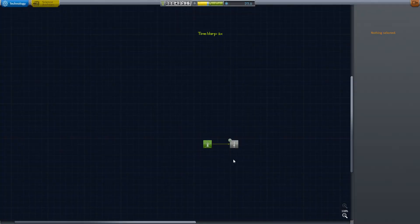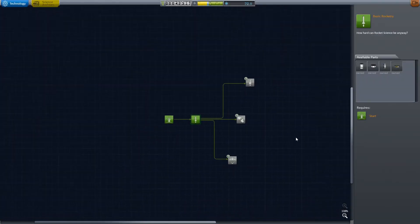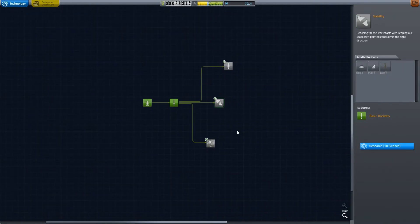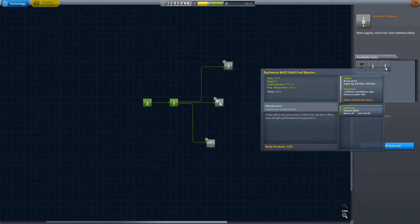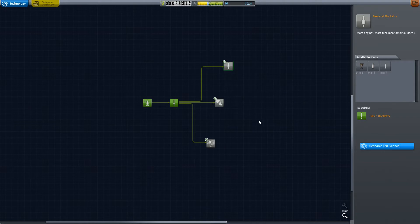I believe I can actually do some science now. I really want the automatic stabilizers. I can do some science - costs five points, which we actually have. Get some fuel tanks and a decoupler. Basically allows me to do a lot of stuff. I think we'll take Survivability first. I don't have enough points for this, so we'll wait with that.